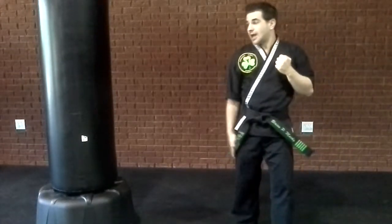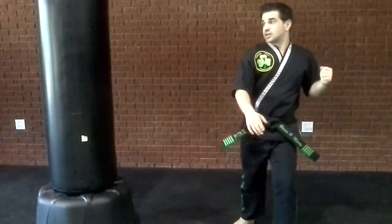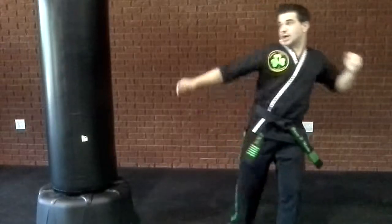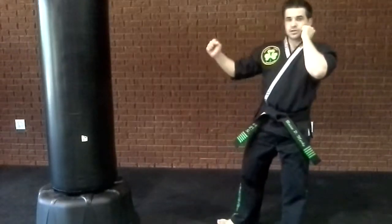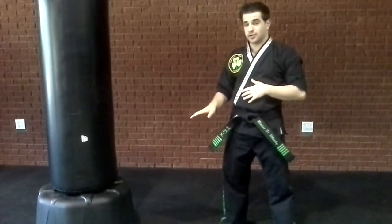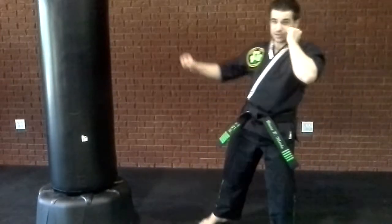For a number one, you bring it up at the other angle — so you're using this leg, you're going to bring it up, around, straight down, and then you're going to start again. So number one is up, straight down. For axe kicks, you want to hit with your heel, not the ball of your foot. So when you come down, make sure it's straight down on your heel.